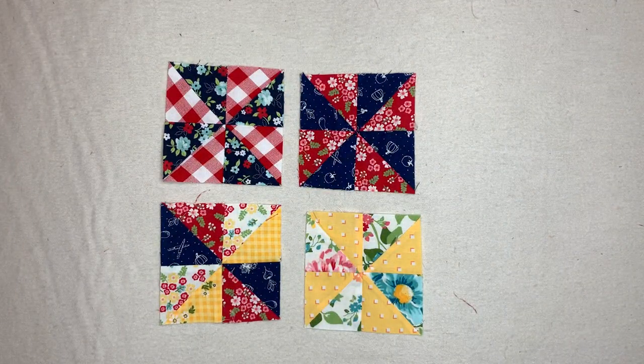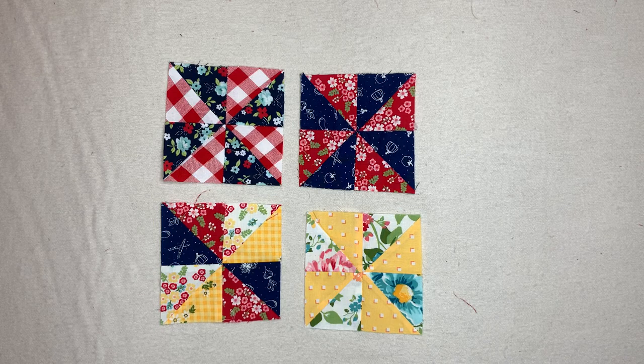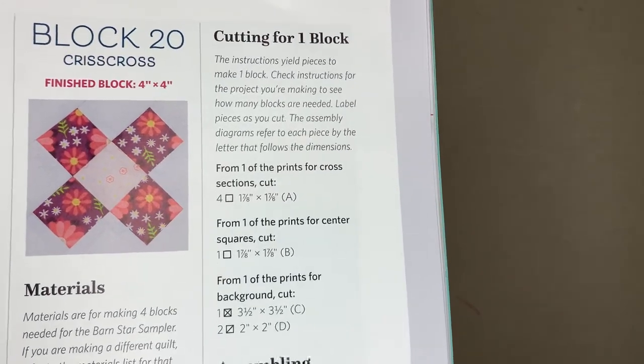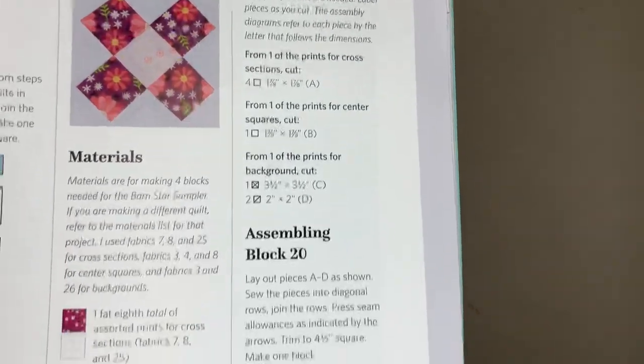That one is requiring just two colors on the block. Then block number 20 is the Crisscross — another one finishing at four by four. Right now it's looking like it uses a lot of different prints, but mine will probably be another two-tone or two patterns — we'll see.